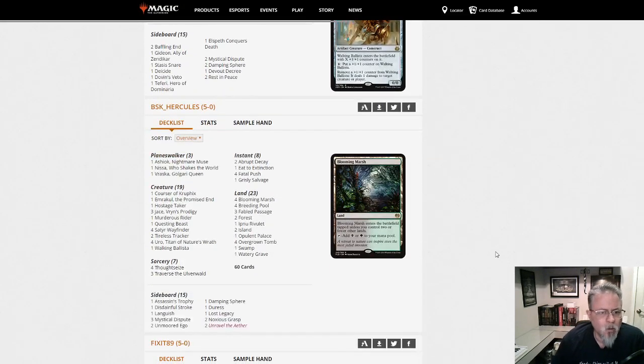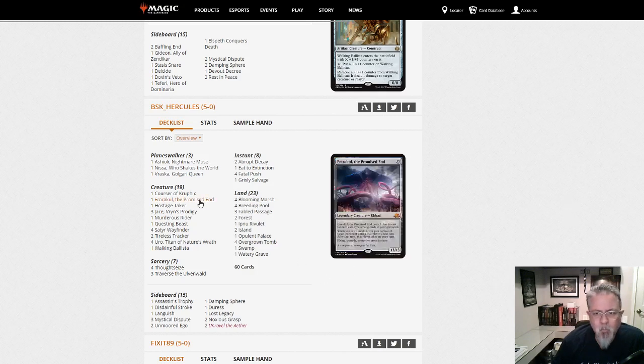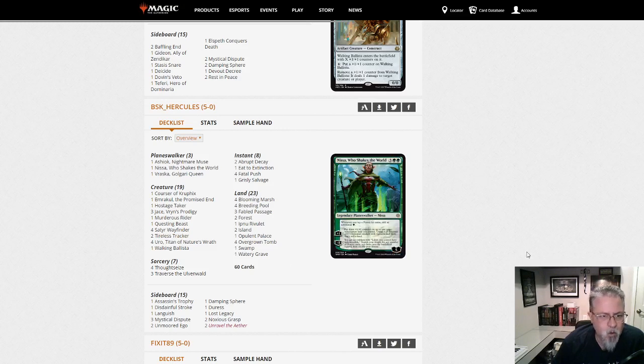BSK Hercules with Sultai Delirium. Whether you're splashing blue or you're splashing red — and now we have a Jund version — this is the mid-range deck of the format.